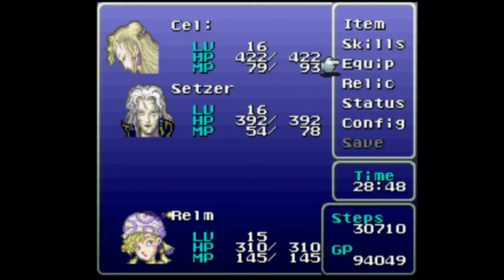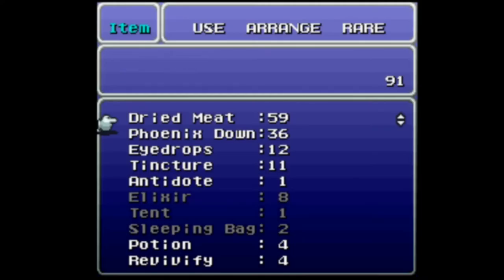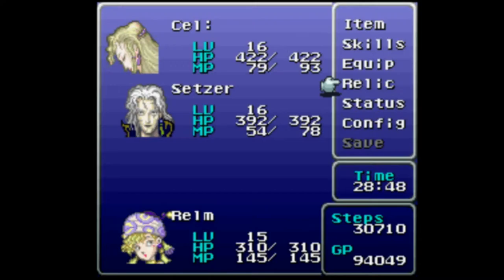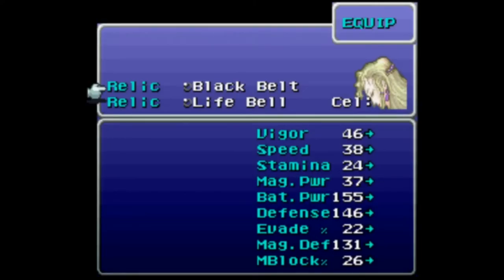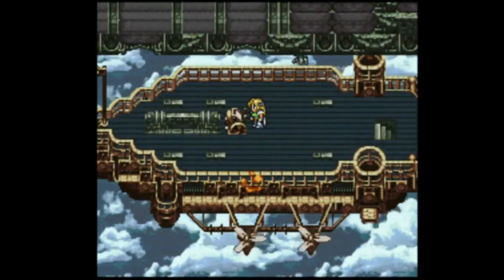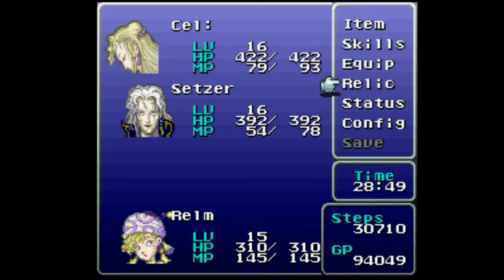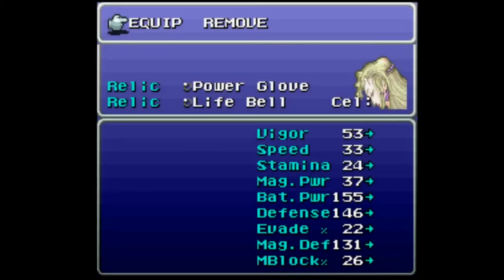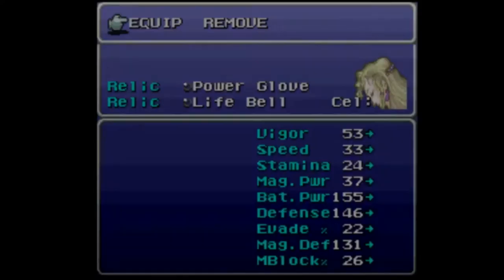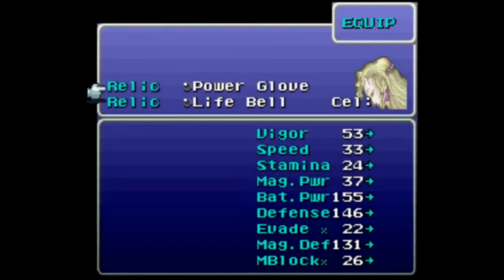Am I done? Well, that works too. Now let's try not to mess up the equipment segment — that would not be good. It would probably hose me entirely, depending on exactly what got messed up. If Celeste ends up without her Zephyr Cape, I think I can probably make it through. So: skills, equip, relic. I wanted to go into my item menu to double-check that I'm centered on Celeste. I'm not sure where my cursor is in that relic menu now.